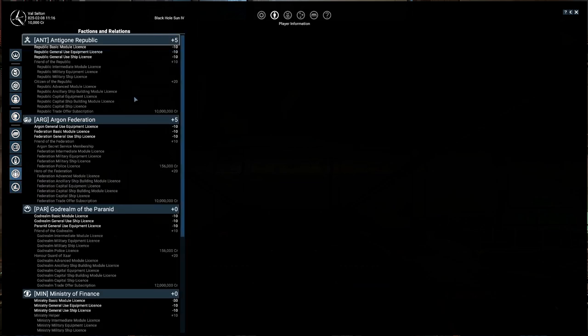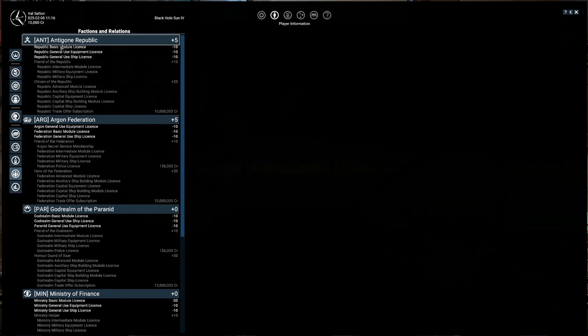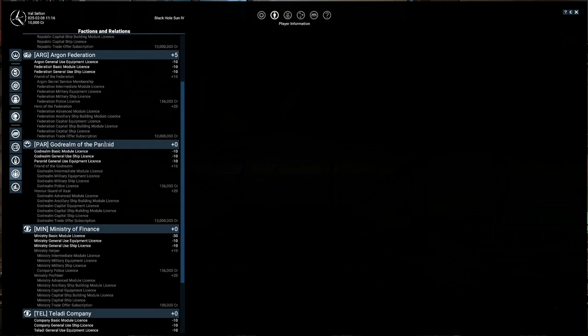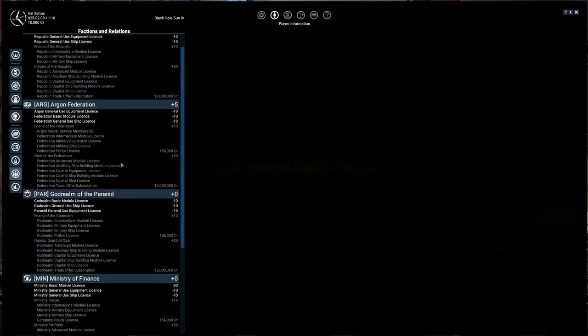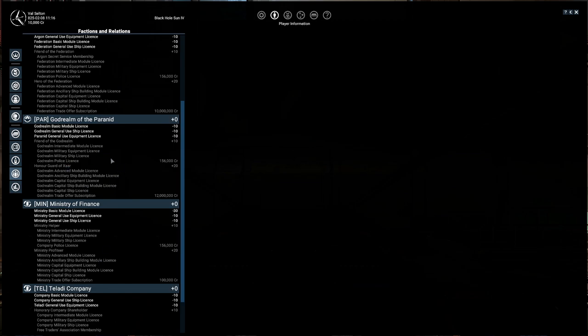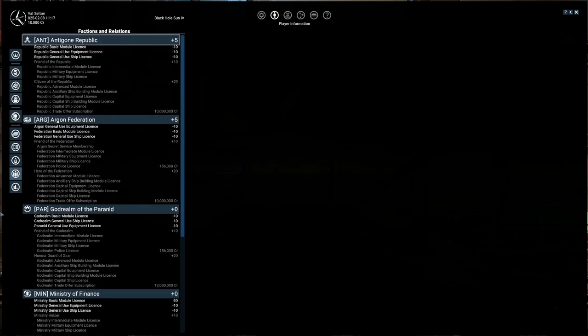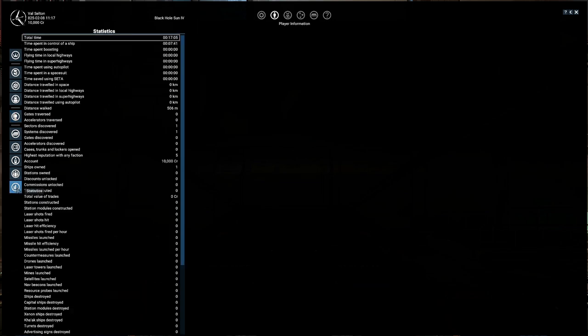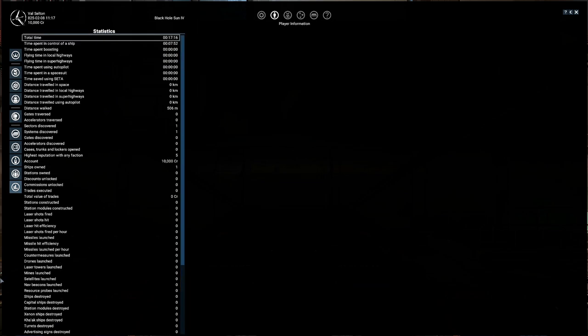Factions or relations is useful — you can see all the factions available that you know about. At the moment we've got the basics: the Antigone Republic, the ARG Confederation, God Realm of the Pyramid. We haven't spotted the HOP yet. There are basically two factions per ship design — for example, Ministry of Finance and the Teladi also share designs — and you've got the Xenon as well. There will be more of them sooner rather than later. Statistics tells you all your stats — your highest ranks and what you've done.